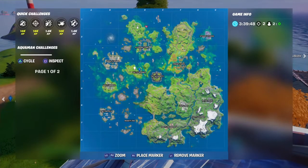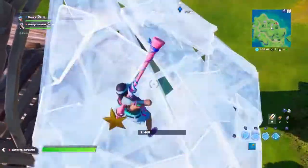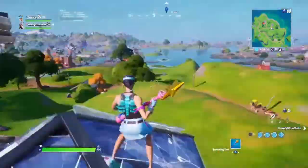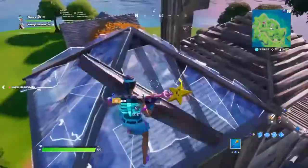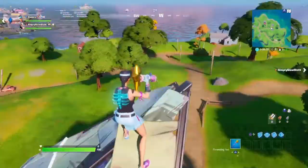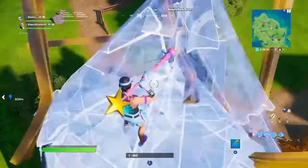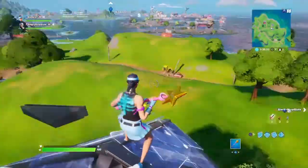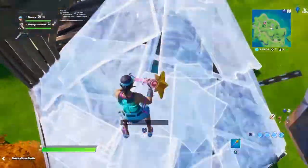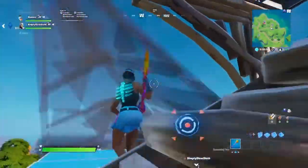The rotation isn't terrible because there's a whirlpool up here that can send you over to Salty, so there are lots of rotation options. You've got lots of loot around — not the best loot, but you've got tons of wood and brick, some metal from cars. Your trio could each get mats — wood and brick for sure, and probably some metal scraps. I'd give this one an 8 for rotation and a 7 for loot — that's a 15. Homie Hills is a 15.